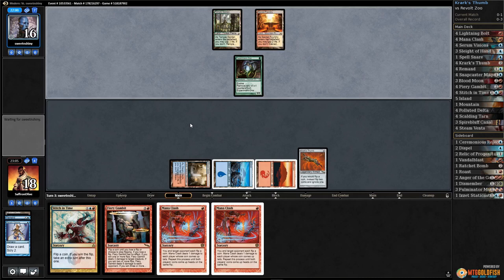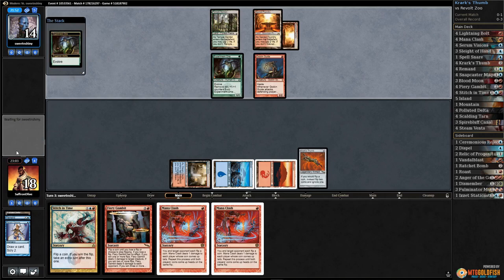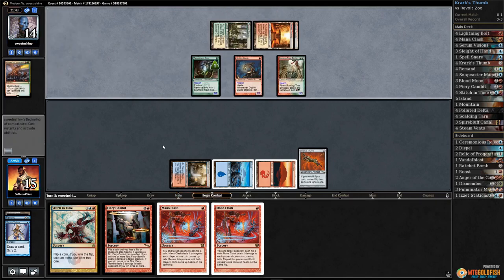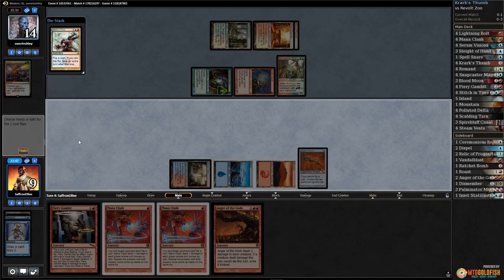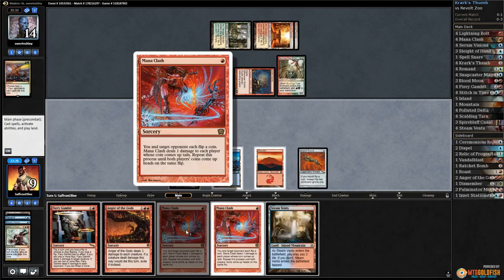Goblin Guide — sure, pumps the dorks. Burning Tree, Tarko's Command. We're taking a beating. Anger on top. Let's start with Stitch in Time — tails never fails! You chose tails and flipped heads. You chose tails and flipped one heads and one tails. We'll keep tails — we won the flip! We get an extra turn.